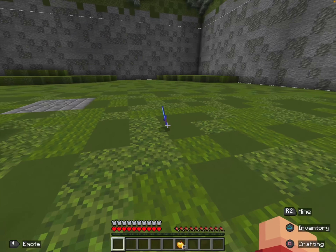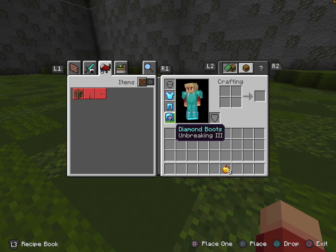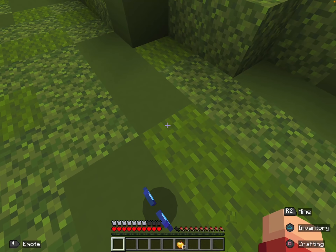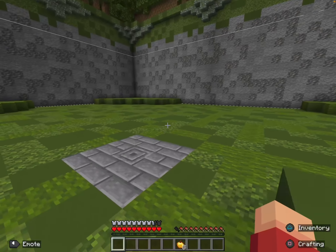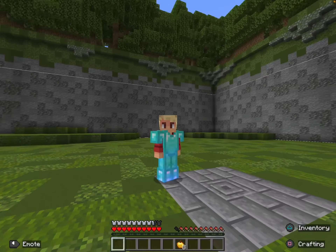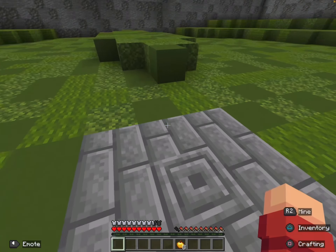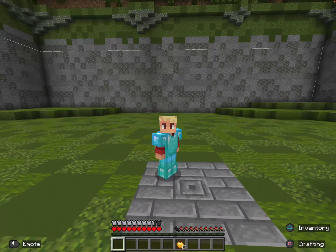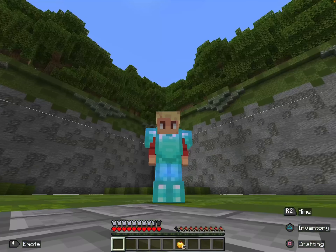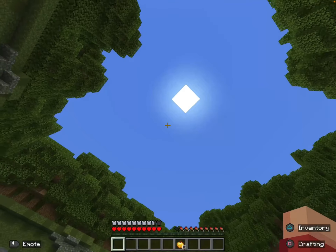When you die, your stuff gets dropped but you have to be fast because items clear very quickly, so pick them up before they disappear. Also, on the spawn platform you cannot place blocks — if people don't have a pickaxe and there are blocks at spawn, they'd just suffocate. That's why players spawn up here.